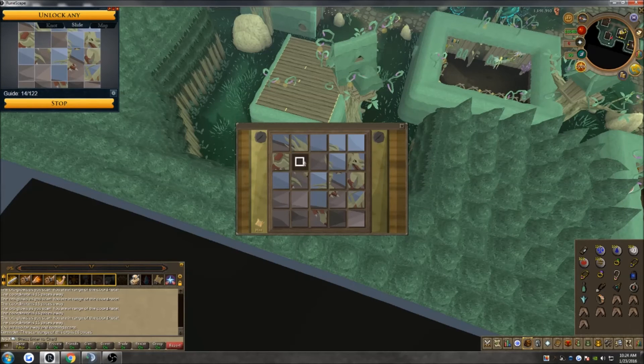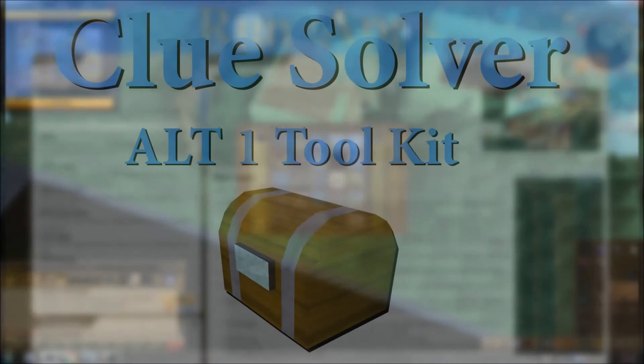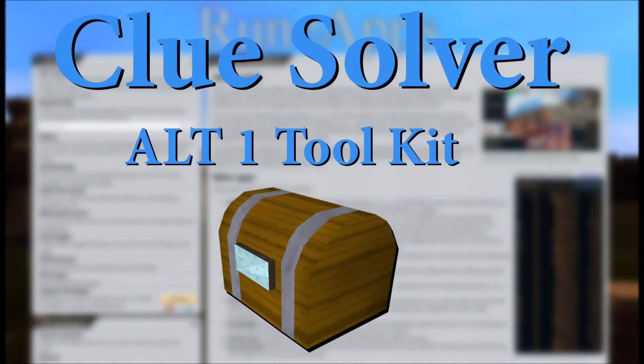But for some of the beginner people who are trying to solve clue scrolls of the hard and elite variants, maybe they will want to try to use the clue scroll puzzle solver. Those are my two most used functions on the Alt-1 Toolkit, and if you have any questions on this or any other apps on the kit, feel free to ask below as always.